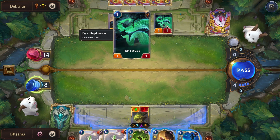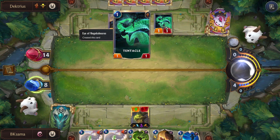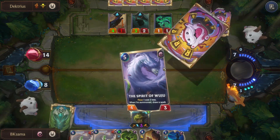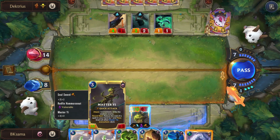The reason I recalled Tentacles is because the base value is 1 damage, 1 health. Alpha strike.